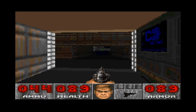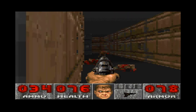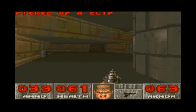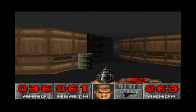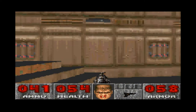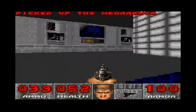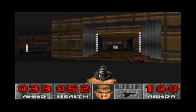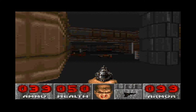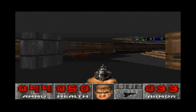I believe this is the stage where we get the shotgun — I could be wrong. Yeah, the graphics are clearly worse than on the TV. Someone is firing at us. We got armor — good. It's actually more difficult to see the enemies in this version of the game because the pixels are so bad, they're outdated. It's difficult to see the humans when they are far away.